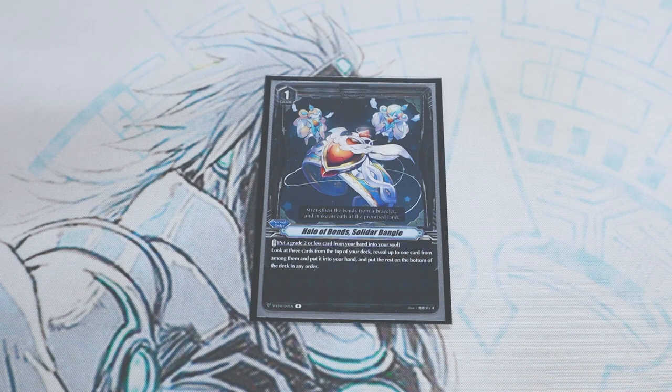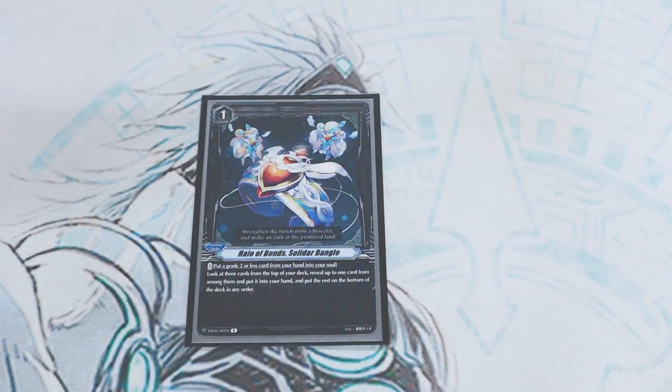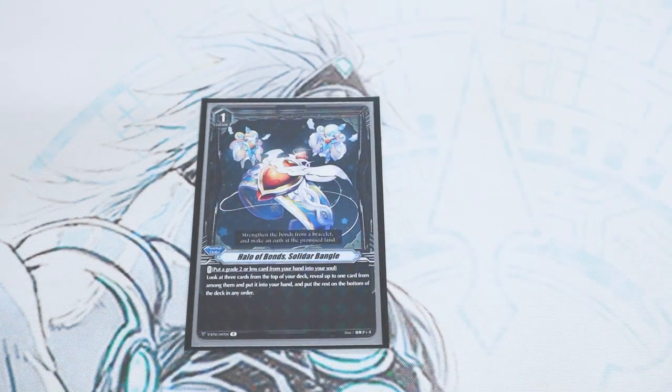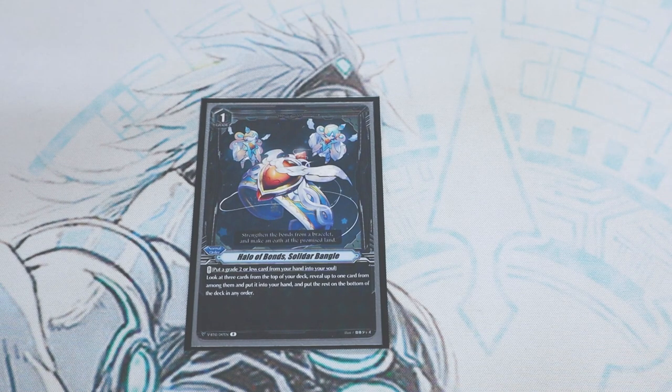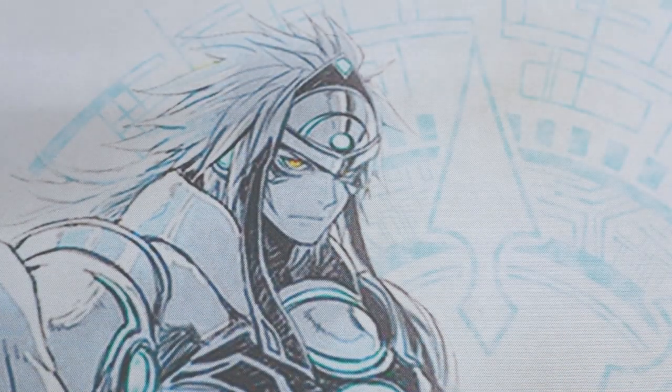Looking at top three and scrying is not a bad card. If you really want to run more copies of Nordstrom you can drop a White Dwarf or two and the order card, so you can have more counter charging accessible. Other than that, it's really up to your personal preference.